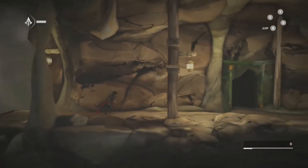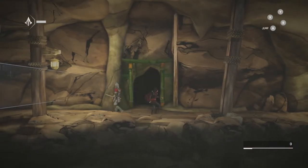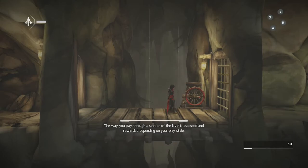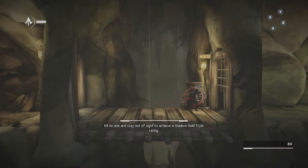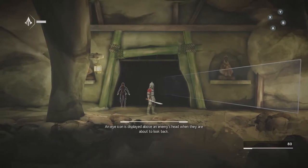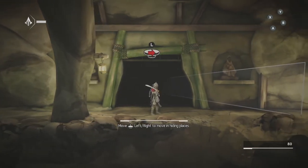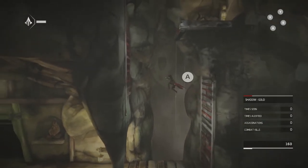Once you jump down here, you will get the first tutorial for the hiding spots. Make sure that you do not assassinate this guard — as long as you do not kill them and you run past them, you'll clear this area and see the shadow gold rating pop up. If you see anything other than shadow gold, such as assassin gold, restart your checkpoint immediately. For this encounter, all we are going to do is follow the tutorial, go into the hiding spot, wait for the guard to turn around, then run past them without killing them to get shadow gold.